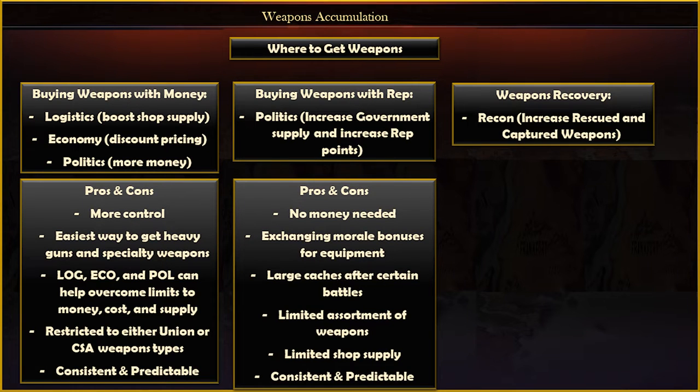The pros and cons of using politics to get weapons via reputation points include the fact that you don't need any money to do it. The opportunity cost is giving up morale bonuses in order to get equipment. Some very large caches of weapons can be available after certain battles, but you have a very limited assortment of weapons compared to the shop, and there's also a limited supply. This method is also very consistent and predictable for planning purposes.